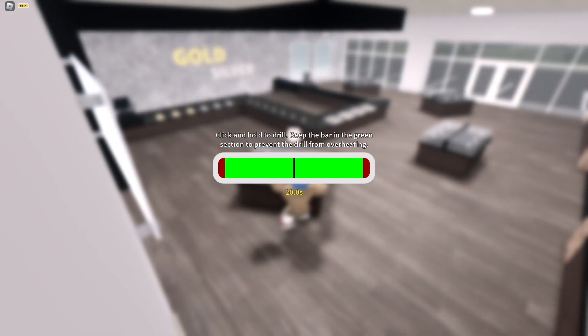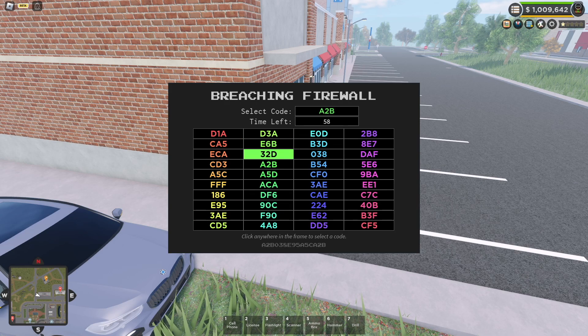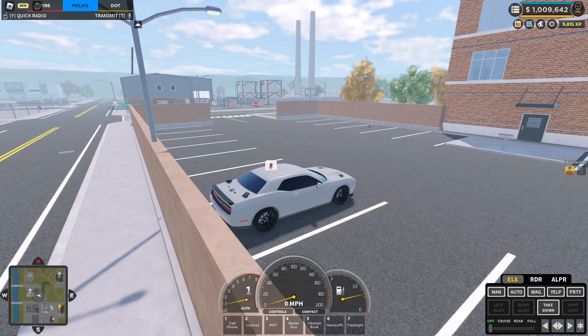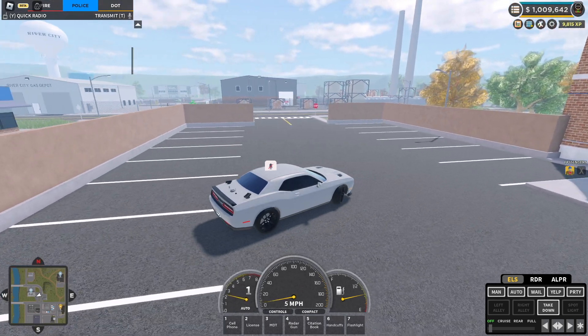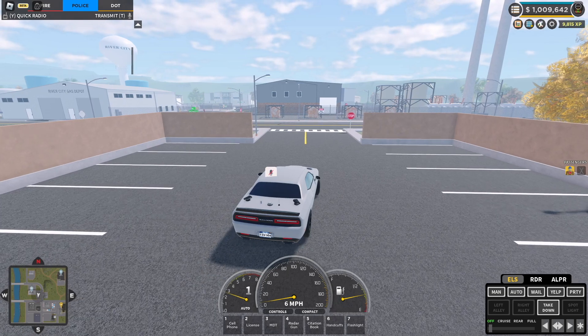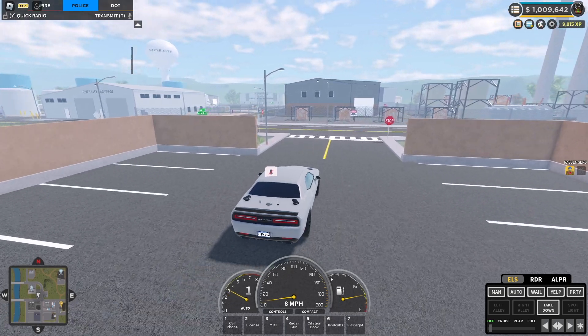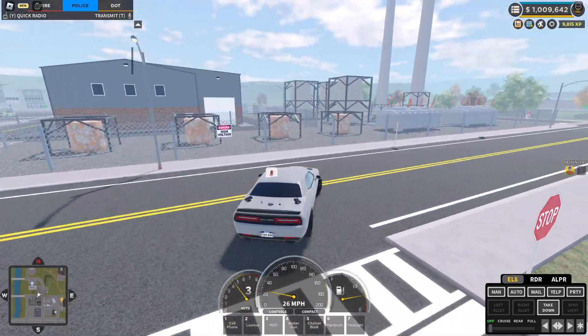The same thing can be said about the jewelry store, and the same applies to the ATM — no major changes there. Switching over to the police team, I was expecting to see an overhaul with the ELS UI, but unfortunately we're not getting that just yet. I'm a little surprised as everything else changed, but maybe they felt it wasn't completely necessary, and I can't say I totally disagree.